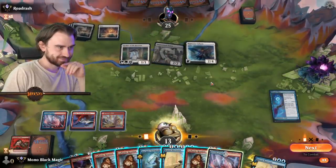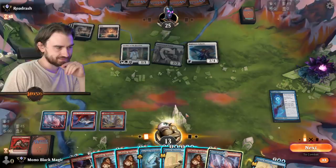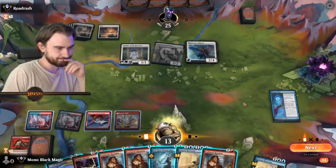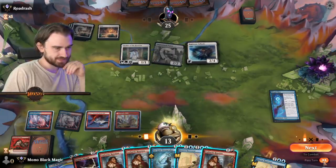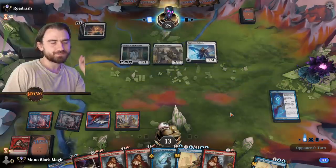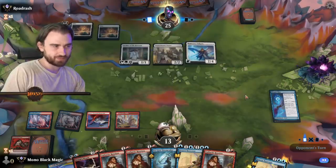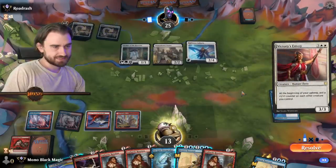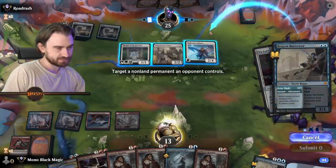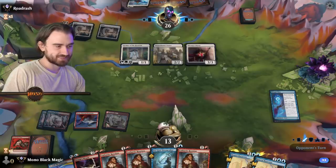We need him to not get to 27 here. He's gonna play land and level up — oh no, this is horrible. Missing on lands two turns in a row. I guess we have Brazen Borrower so we can always do some tricks to save us from him going up to 27. He might not have anything to follow up the Righteous Valkyrie. This is a cleric so it'll give him three life — can't let him have that. Now we will go up to 27 with this, but we're gonna Storm's Wrath everything away.